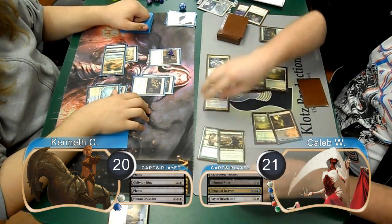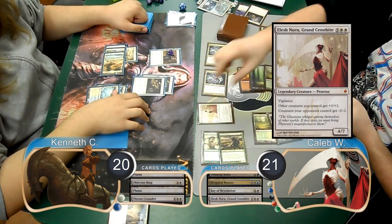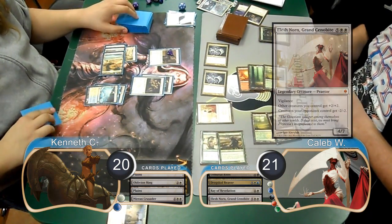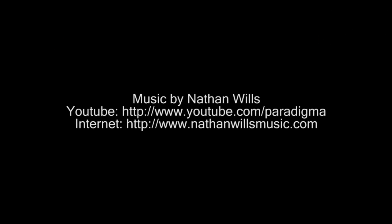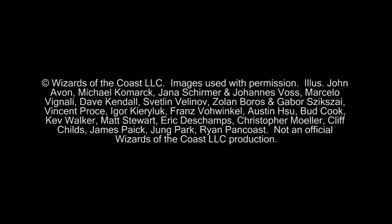Then post-combat, Caleb played an Elesh Norn, Grand Cenobite from his hand, at which point Kenneth scooped it up, giving Caleb the win for the game and the match. So that's it for this gameplay, I hope you all enjoyed it. You can find the full version and the annotations at the end, along with links to my vlog and my Let's Play Duels of the Planeswalkers 2012.